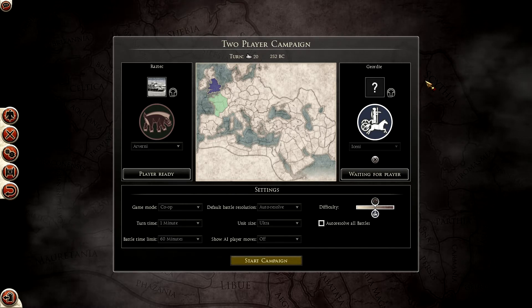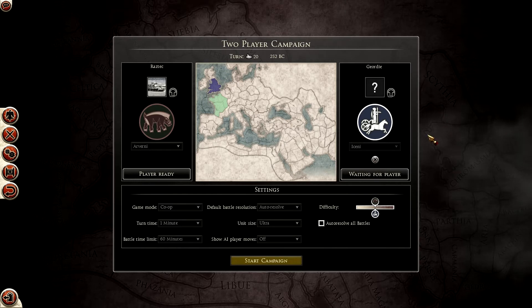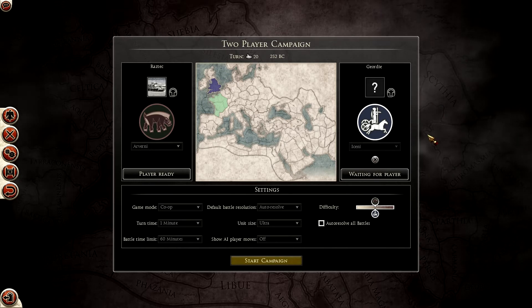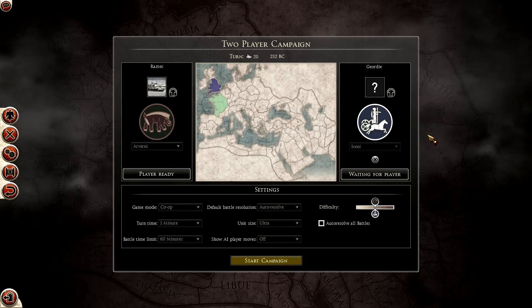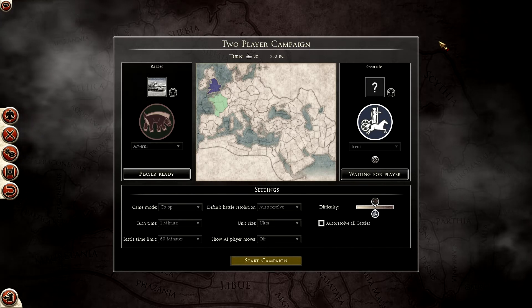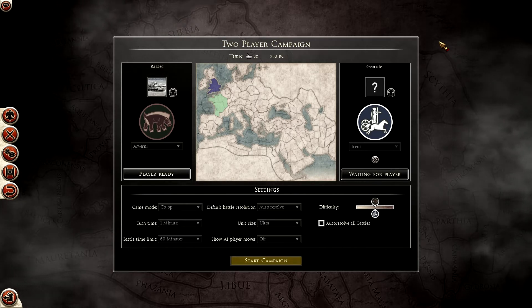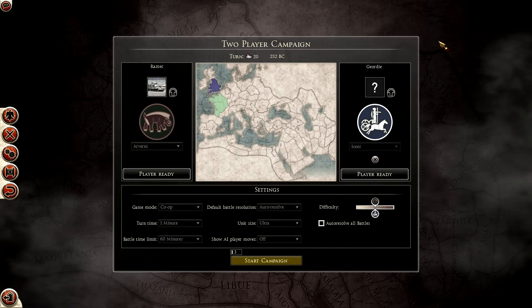If you have come across this bug, leave a comment saying you've had the bug, and we'll try and see if we can let Creative Assembly know that their game is shite. Because this is fucking disgraceful. Start a campaign — it's called co-op for a fucking reason.